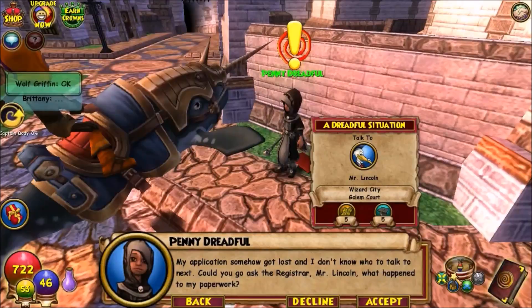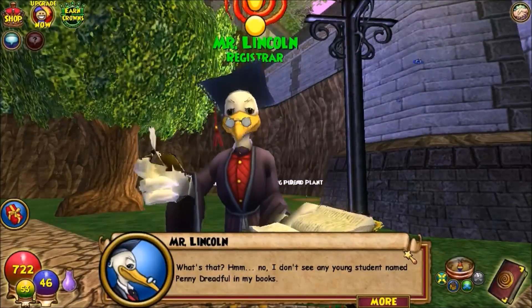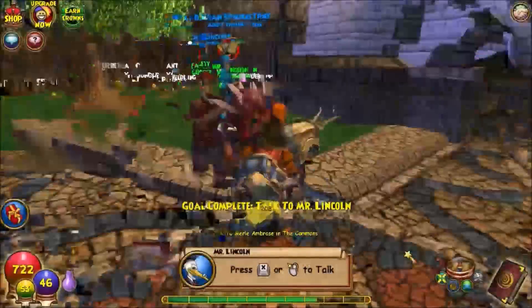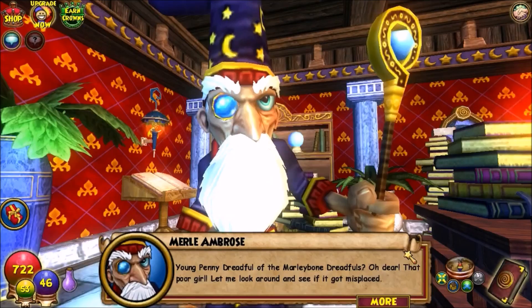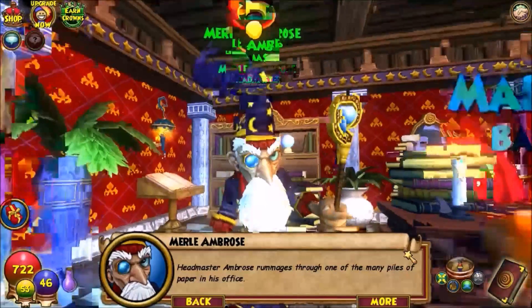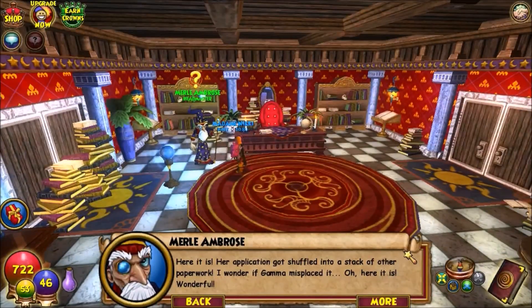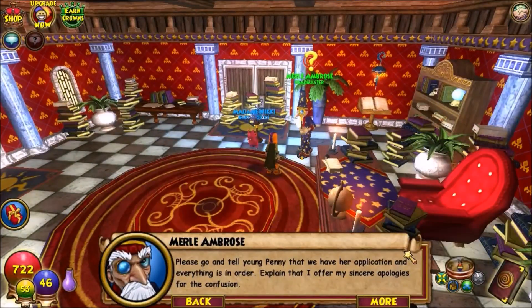Penny asks me to go talk to Mr. Lincoln to see what happened to her application and registration for class. Mr. Lincoln looks through piles of papers and says he hasn't seen it. He runs through all the papers — looks like he misplaced it. Then he finds it: the application had shuffled into some other papers. He asks me to go tell Penny that her application is found and everything is in order.